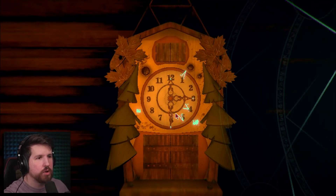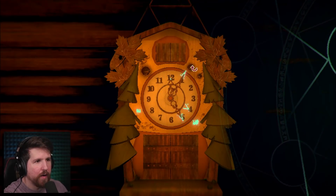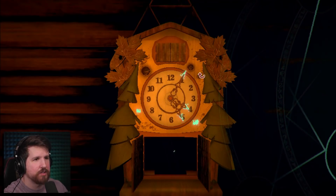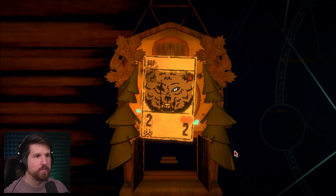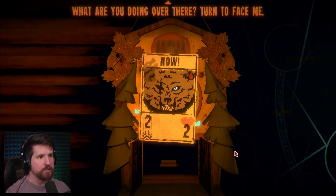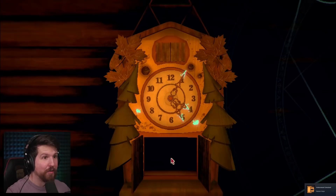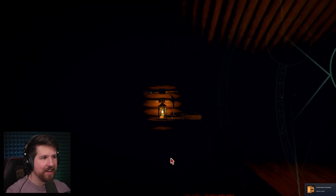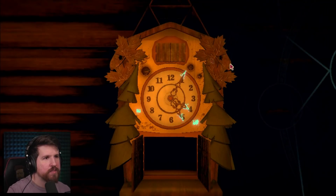I'm unreasonably excited about this. Stunted Wolf, take the film roll before he sees it. Now! What are you doing over there? Turn to face me. What are you up to over there? Oh my god. What'd I get? I got an achievement. I got the film roll for the camera when I die - I can take his picture. That's gotta be it. What about the card game? I wanna play the card game though.